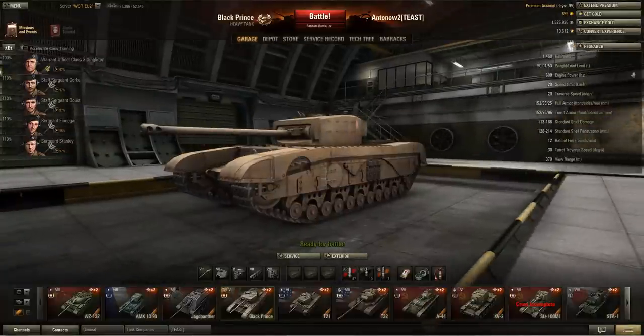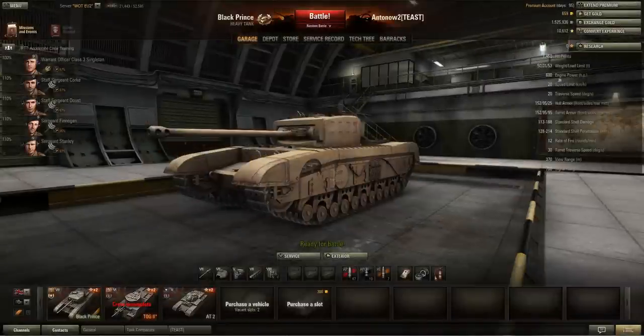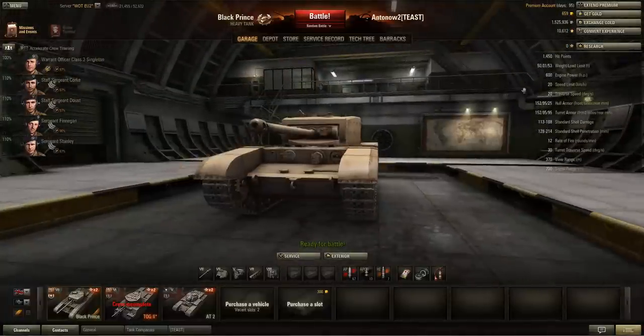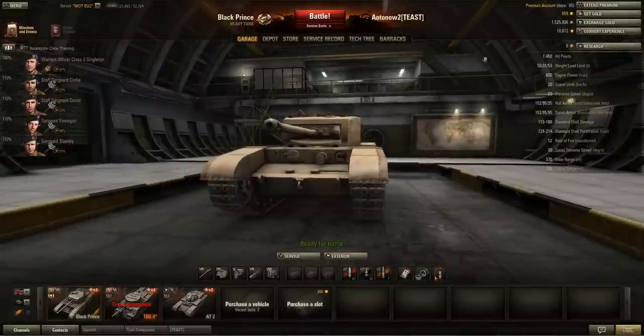Let's have a look at the stats. 1450 hit points — that's amazing, the most health any tank has at tier 7, along with the German Tiger 1. It weighs 50 tons, which is very heavy. Except for the Tiger 1 and Tiger P, it's probably the heaviest tank at tier 7, although the T29 weighs around 60 tons. Still, 50 tons is really heavy, so you shouldn't try to ram this vehicle.